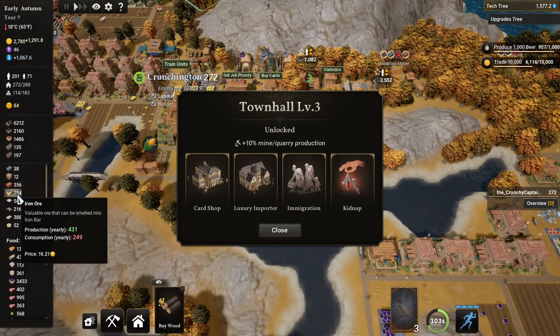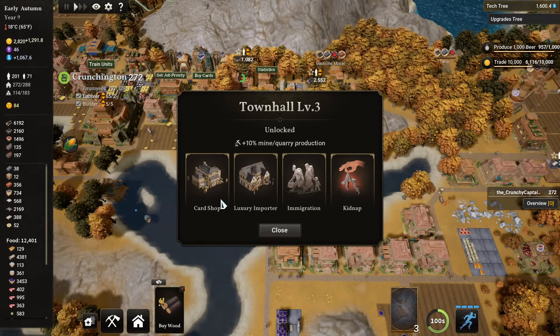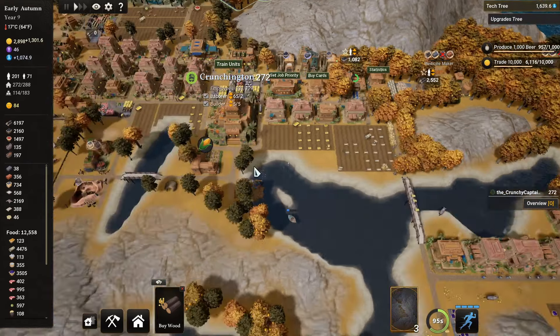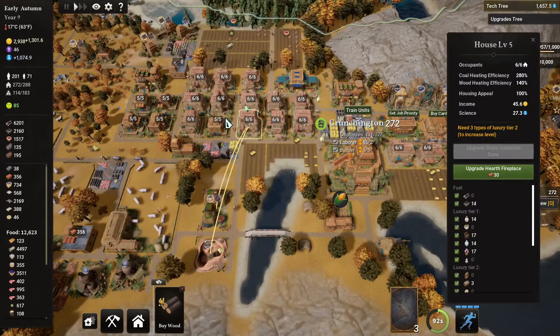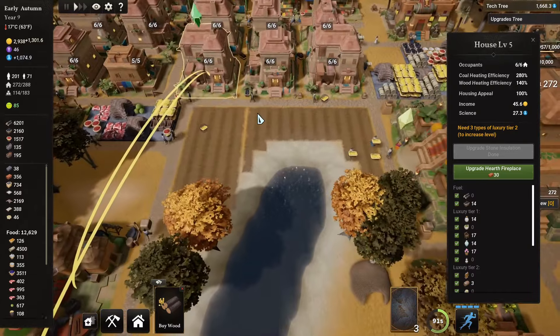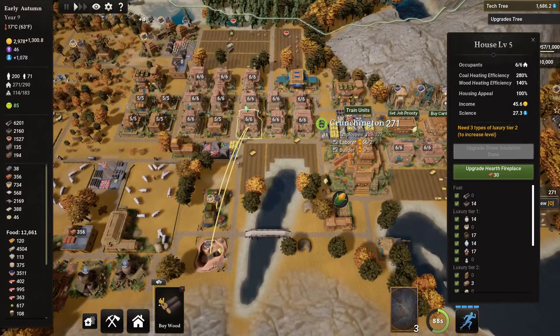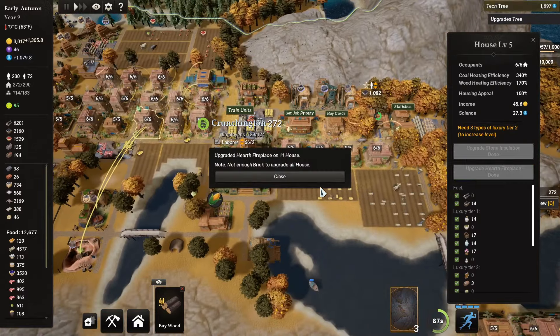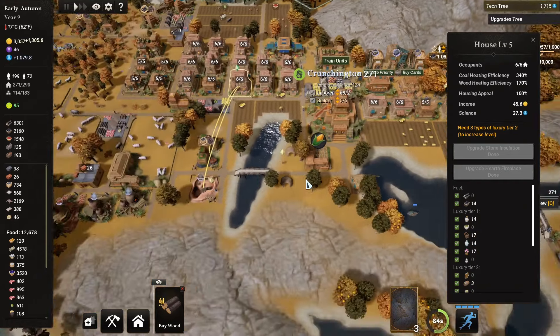Okay, considering we have that smelter going on as well now. Card shop — luxury importer, immigration, and kidnap. Why would I do that? We are not criminals around here. These houses are getting quite big — I was at level five. That actually looks quite nice. I really love the aesthetic of the Aztec people and the Aztec empire — it actually looks really nice, I really enjoy the aesthetic of it.